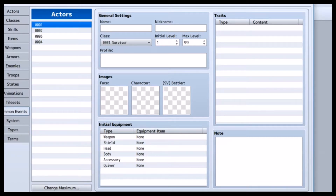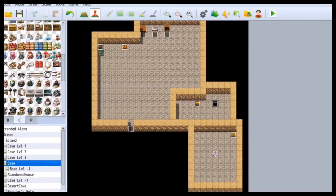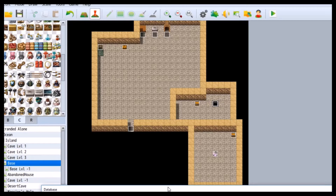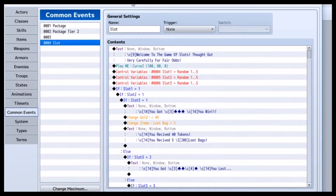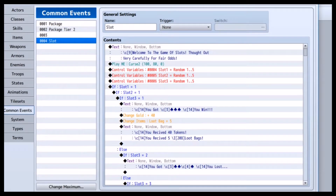Now, in common events you can — as soon as it loads — common events load very slowly. But as you can see, these events, whenever you interact with them, something happens — they're teleporting you to another area or anything like that. And I've been busy.